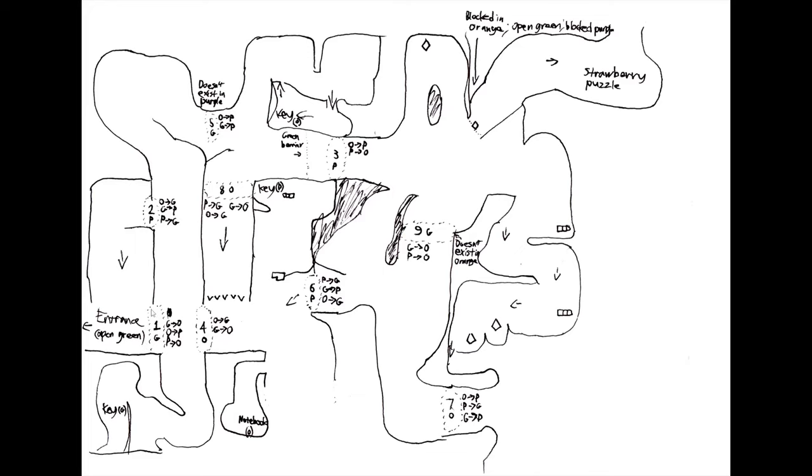So barrier number one transforms green to orange, orange to purple, and purple to orange. And I mapped out just everything that I knew. I think there are a few I don't have in here — I don't know what three does with green, for example, because I never went through there in green. This doesn't exist in purple so it can't turn anything to purple. At some point I decided I might want to shade solid areas, then decided that was a bad idea because I had some notes outside. It's a mess.